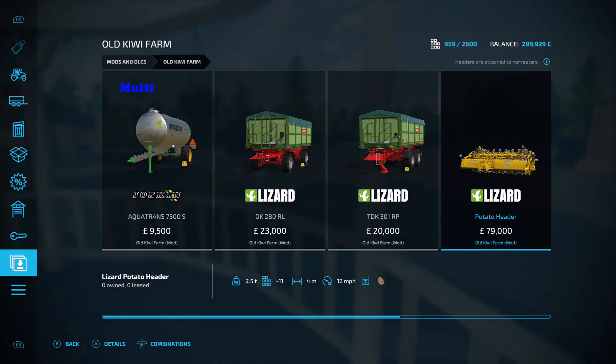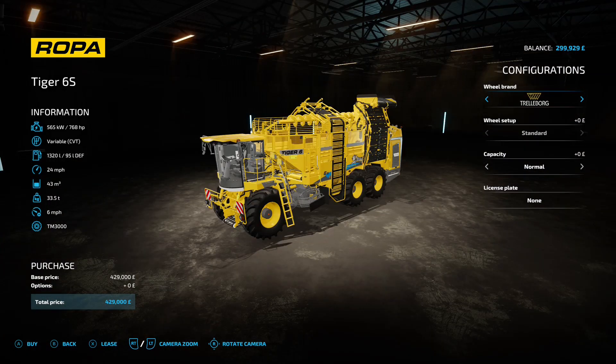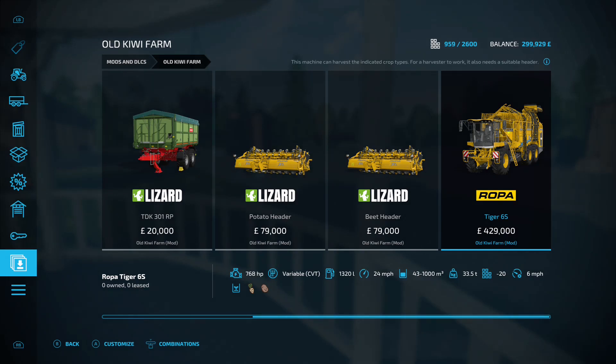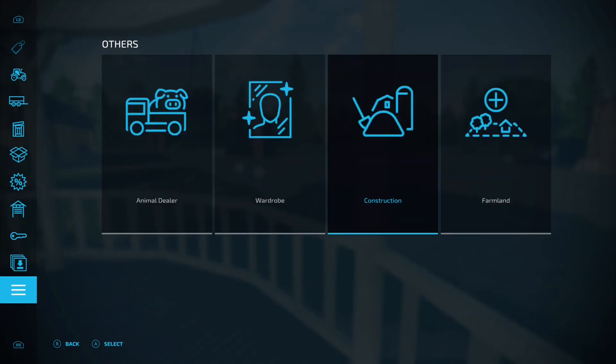There's also a potato header at four-meter working width, and a sugar beet one also at four-meter working width. But the really ace one is the Roper Tiger 6S — come down to the capacity and it gets magical: normal is 43,000 liters, XL is 86,000 liters, double XL is 172,000 liters, and wait for it — beast is 1 million liter capacity. That does your sugar beet and potatoes — a million liter capacity, top quality.